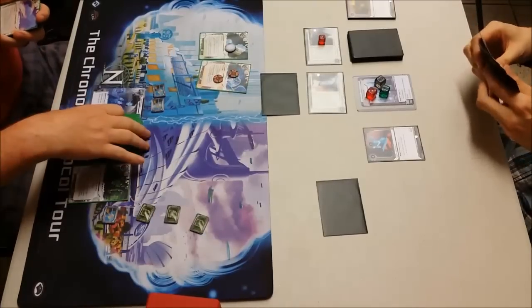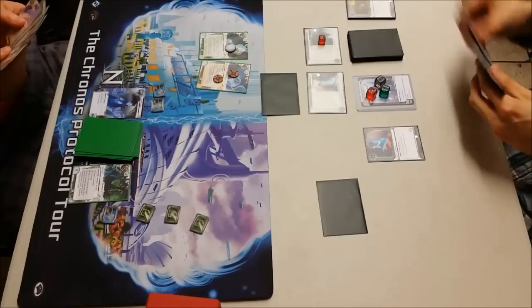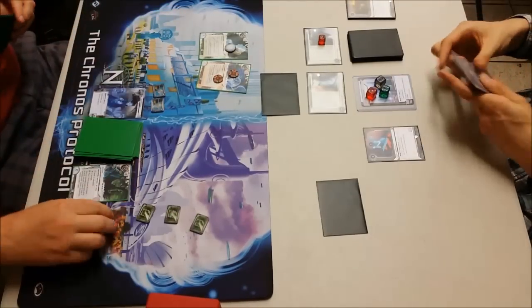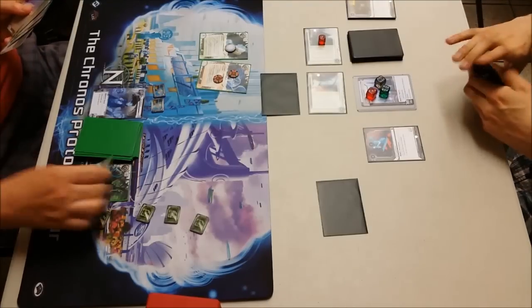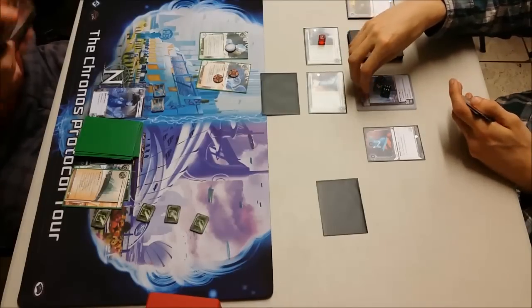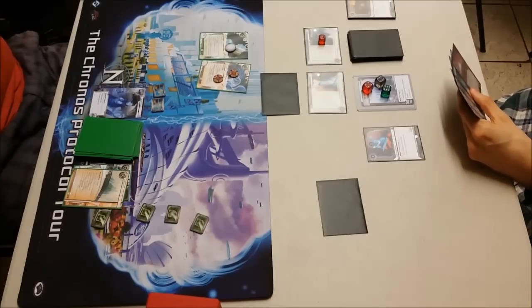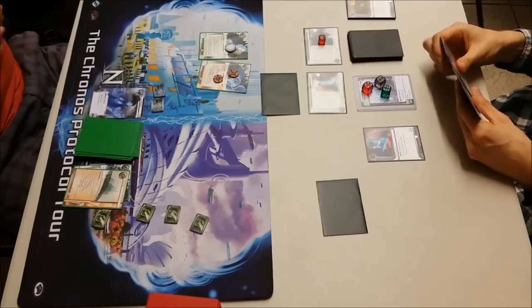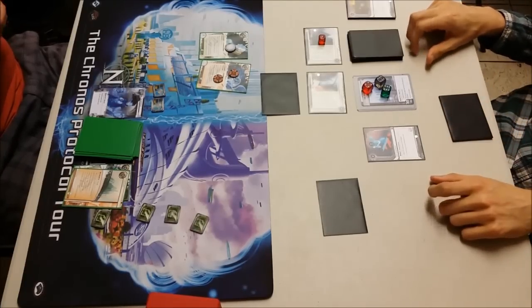Plenty of accesses, but no dice unfortunately. I see a Nerve Agent there from my draw — I'm just attempting to play cards and focus in on HQ, start sucking up all the agendas that are sitting there. And I'm going to pass the turn, discarding Aesop's.